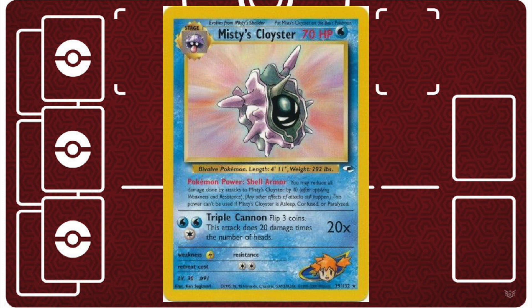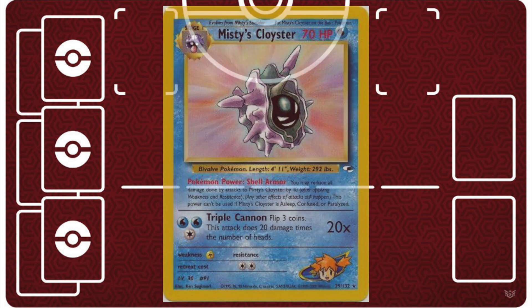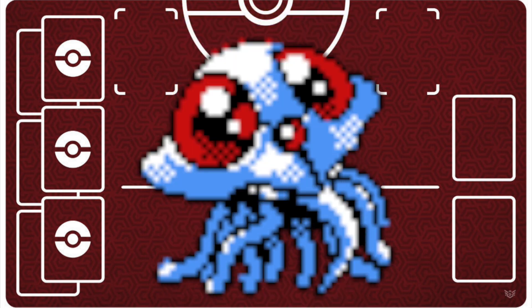I always wanted to pair it with Misty's Cloyster because Cloyster had a similar ability where it would reduce the effects of your opponent's attack, but because it had a retreat cost of two, that just didn't really help. And even running it with Cerulean Gym wasn't a great choice, so I had to abandon Cloyster and try other options. After trying a lot of different options, here we have my finalized deck list for Misty's Tentacruel.